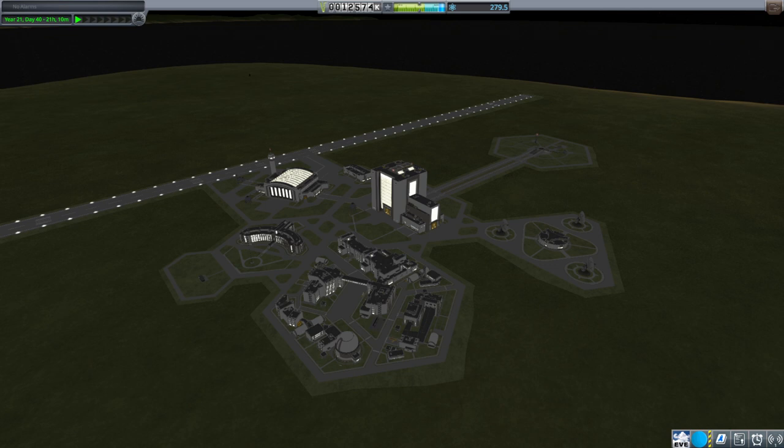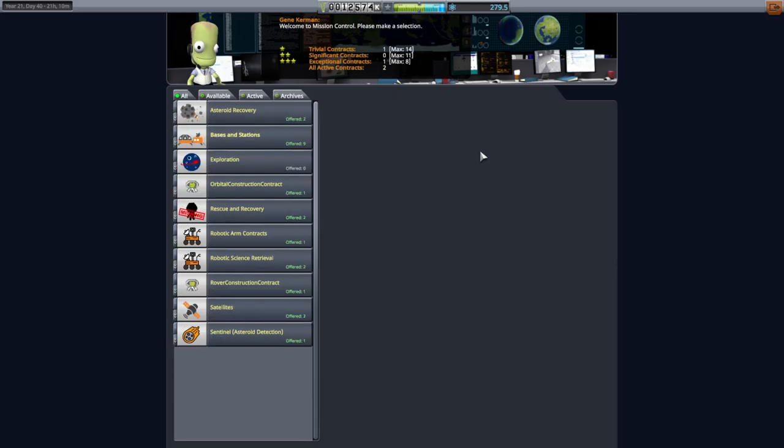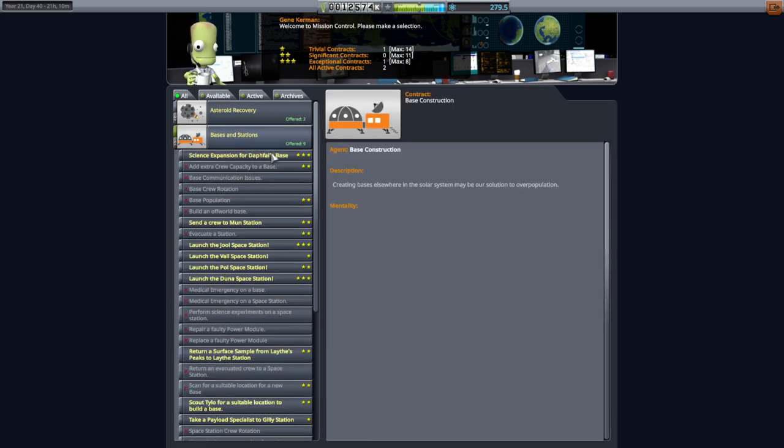Hello everyone and welcome back to my stock career in Kerbal Space Program 1.12. For this video I've added contract configurator, so let's take a look at what contracts we have. I added just the bases and stations pack. Contract configurator sorts everything out here so now we've got categories, and what I'm most interested in is this bases and stations thing.